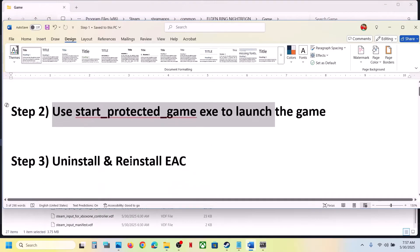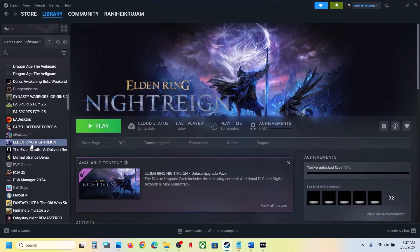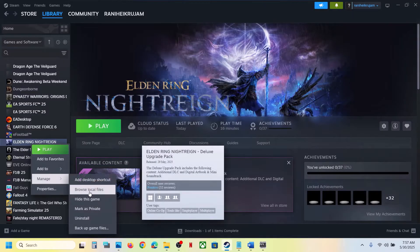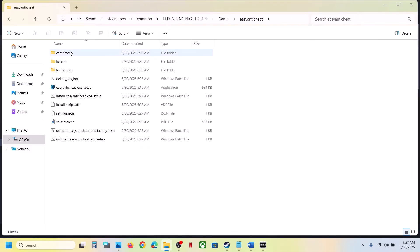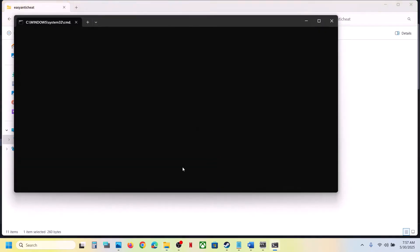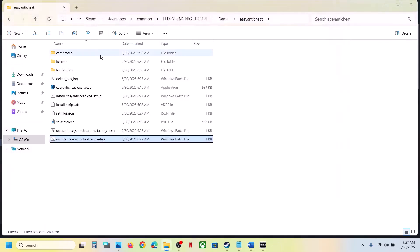The next step is to uninstall and reinstall Easy Anti-Cheat. Right-click on the game, select Manage, click on Browse Local Files, open the game folder, then open the Easy Anti-Cheat folder. You will see 'Uninstall Easy Anti-Cheat EOS Setup'. Double-click it, click Yes to allow. Even if you receive an error, just ignore it and close it.